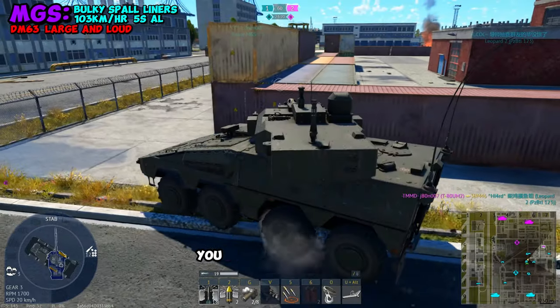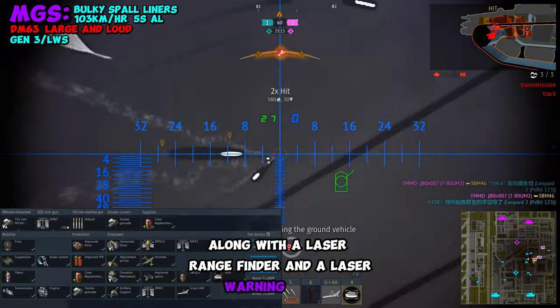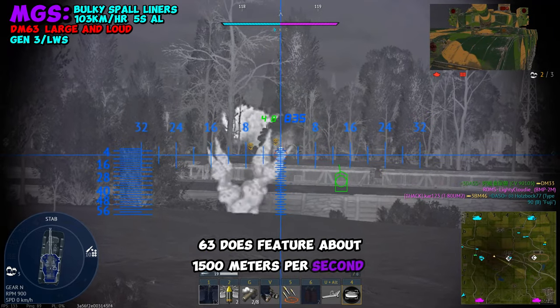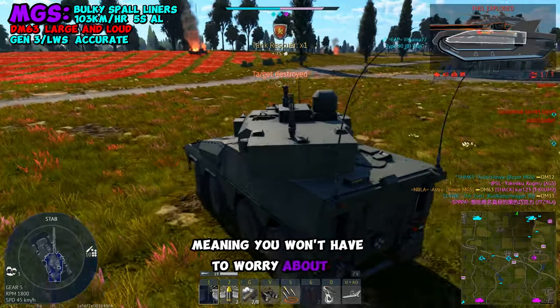The second option you have is sniping. You do have access to Generation 3 thermals, along with a laser rangefinder and a laser warning system, making it super easy to snipe at long distances. The 105 DM-63 features about 1,500 meters per second in velocity, and it is also known for its high accuracy, meaning you don't have to worry about it drifting off target.